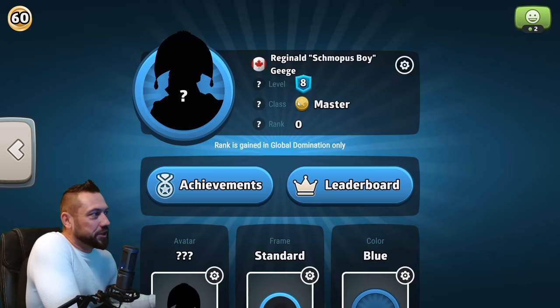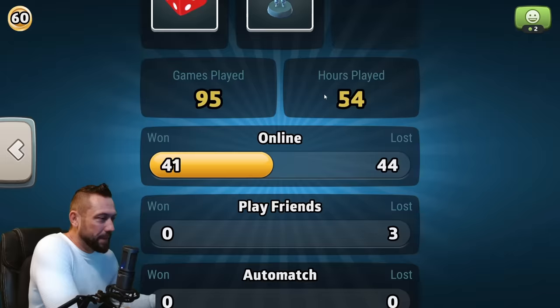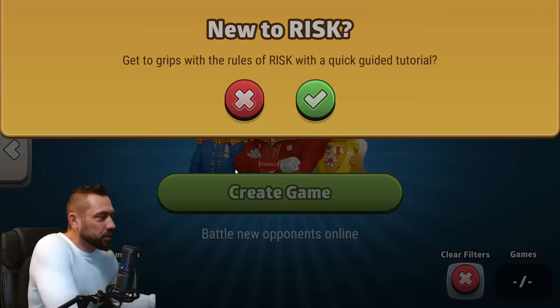We're going to be playing as Reginald Schmopus Boy Jeege, the true classic fixed grandmaster — in my house, that's my orange cat Reggie. We're sitting at master rank zero, but you can see the original record. This is my classic fixed account: we've gone 41 and 44 and made it to grandmaster. We can't see exactly where we're at because we haven't populated the leaderboard.